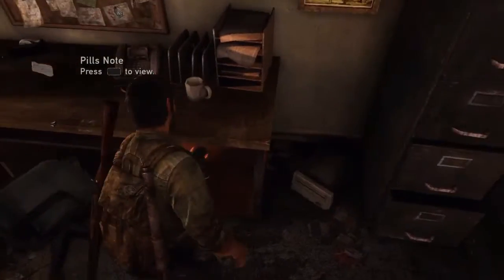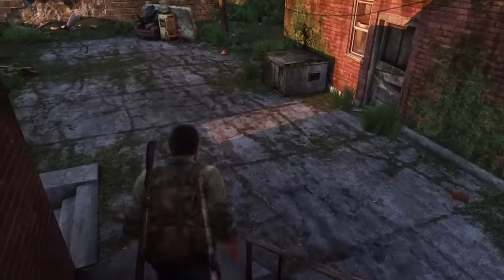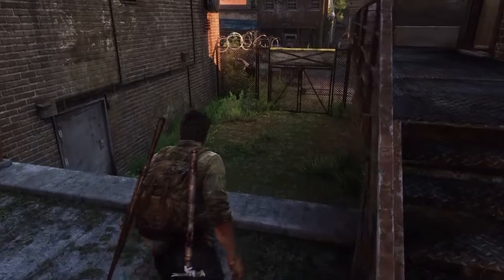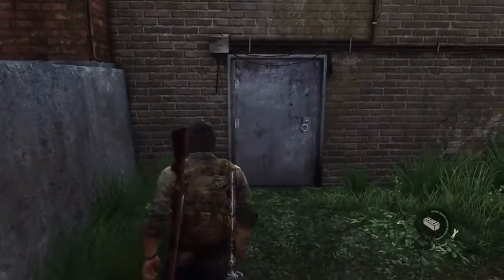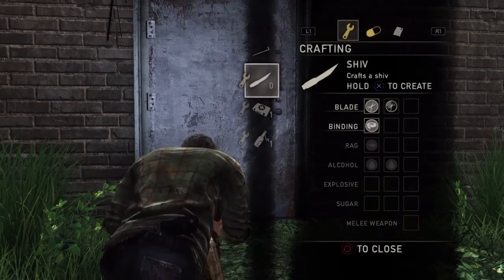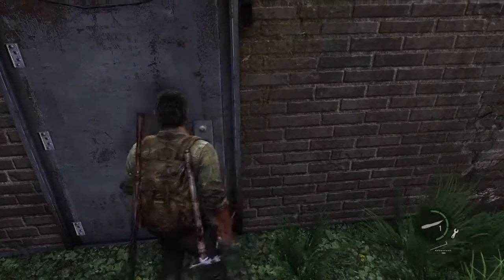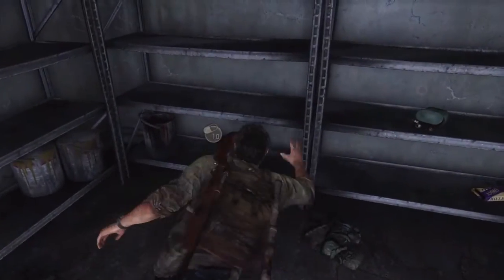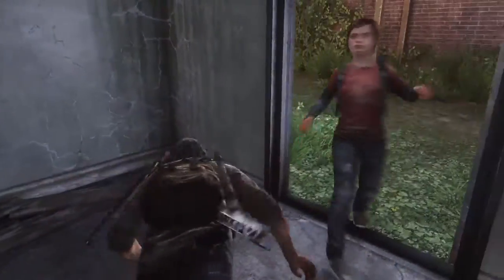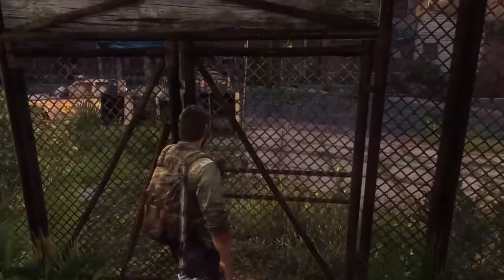I don't know how old I was whenever I was first learning how to whistle. I think I was 14. Anyway, craft a shiv here because this is a shiv door and you're going to want the supplies out of it regardless. It's a shiv door — it's going to have good stuff like supplements, parts, ammo. Notice that Joel and Ellie are going to talk real quiet because the clickers are like right around the corner.